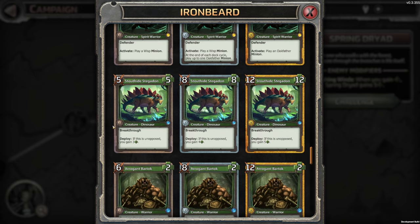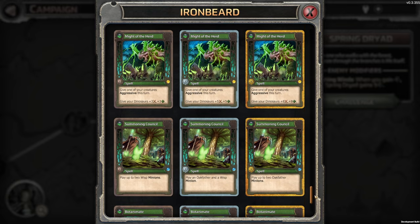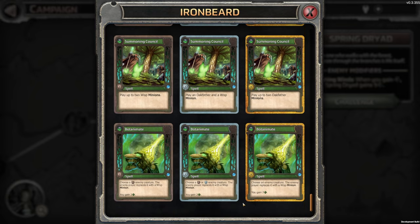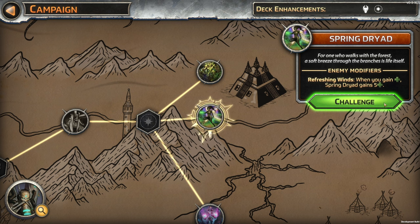Looking through this real quick — we have this one here, gives us health. Is that the only one? No — and then the Botanimate here. So we get two cards that give us health. It says specifically 'when you gain,' not our creatures. We'll try this one — Spring Dryad. 'For one who walks with the forest, a softer breeze through the branches is life itself.'